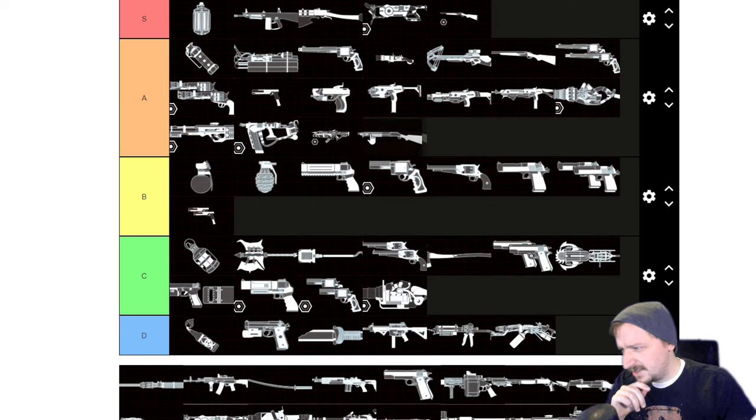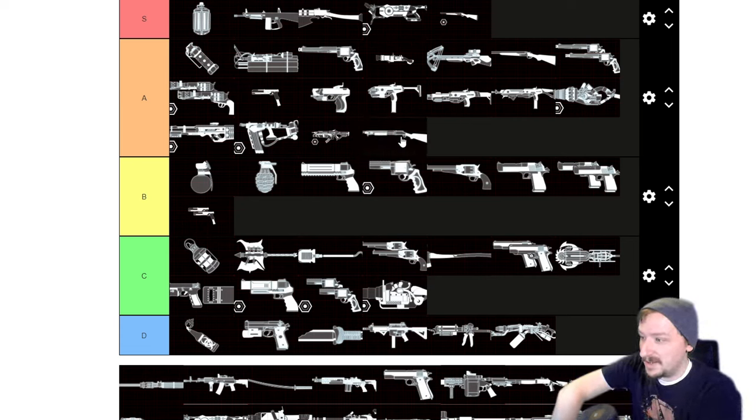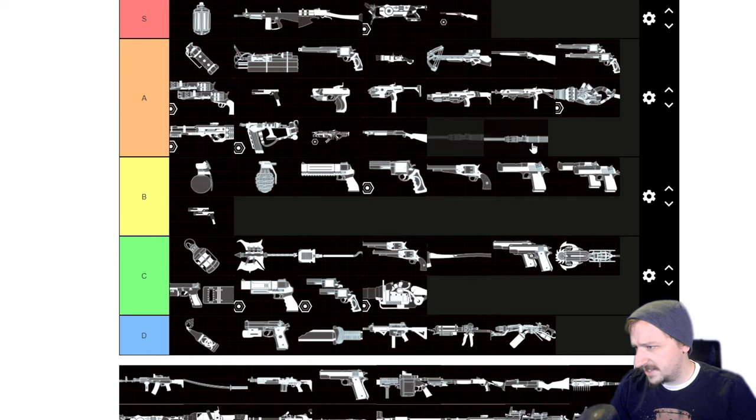The Dragon's Breath is probably A tier — honestly probably the best Firebug weapon on Survivalist, because it also counts as a shotgun, which really helps it. Shotguns are really good in general in this game and this one does high damage. It counts as fire damage so you can put down ground fires, clear up smaller enemies like crawlers and clots, and it works really well against bloats. It's also fairly cheap at tier 2, so all around fairly solid.